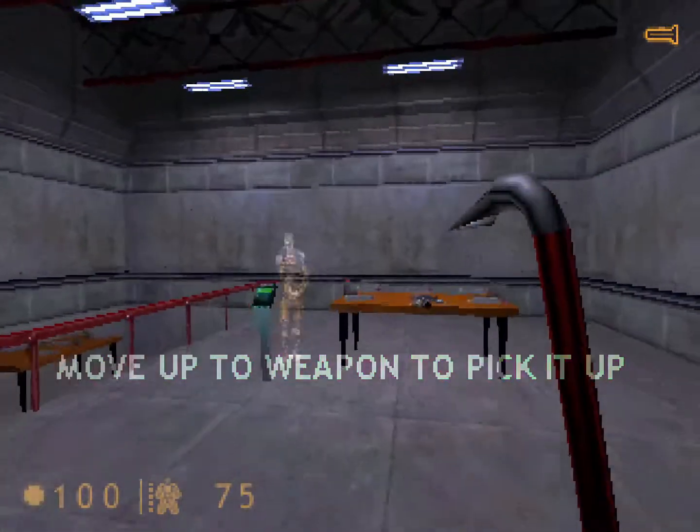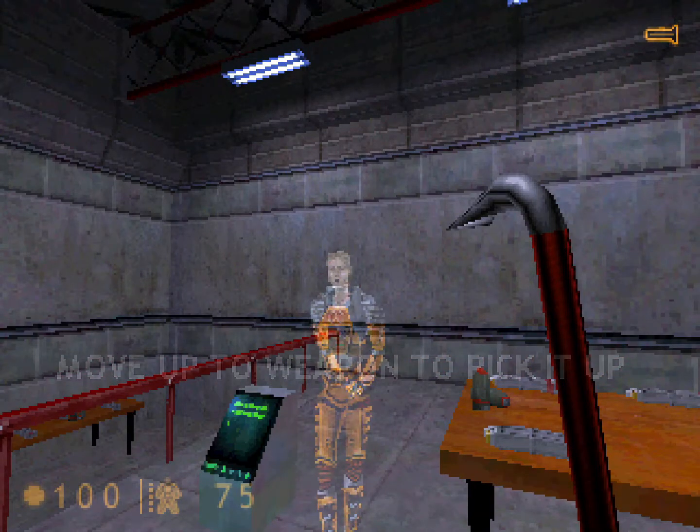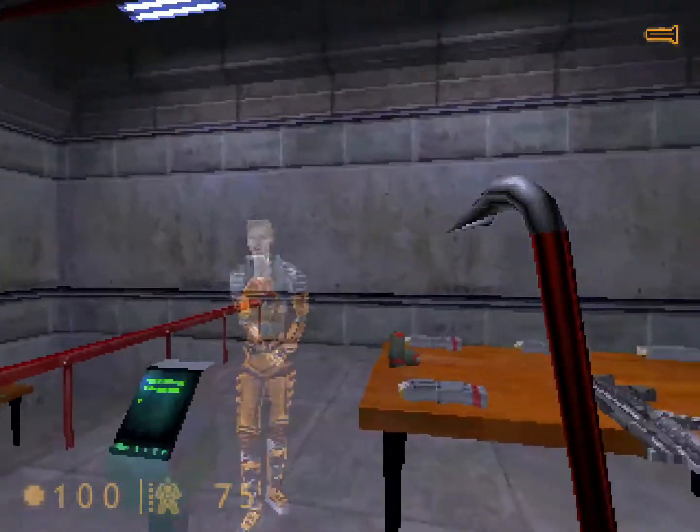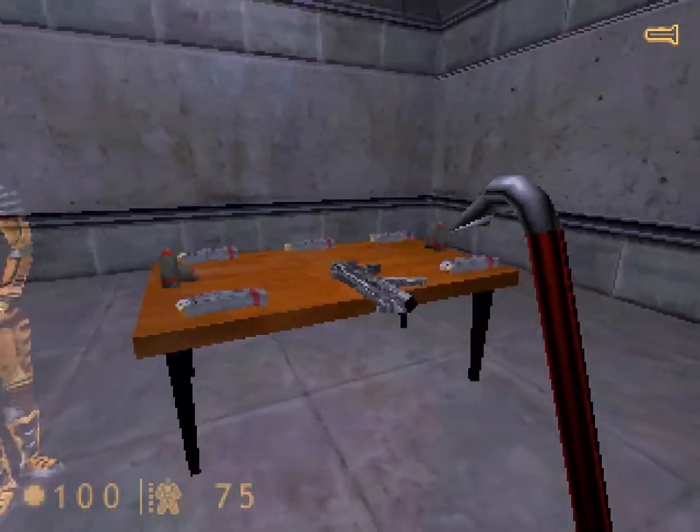Welcome to the Black Mesa Target Range, where you will receive training in firing a weapon, reloading, and firing the attached grenade launcher. Please pick up your weapon and advance to the firing station.